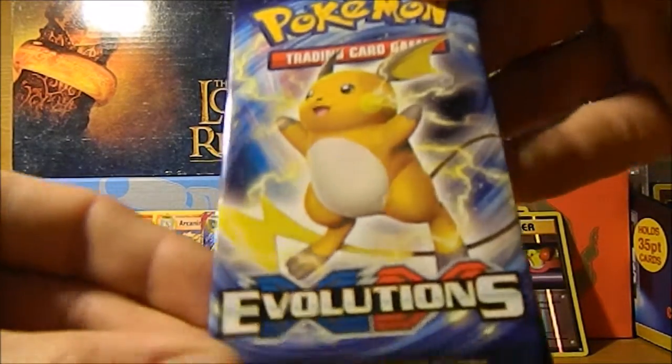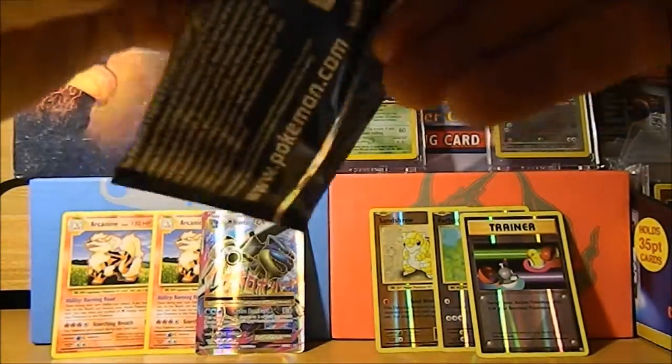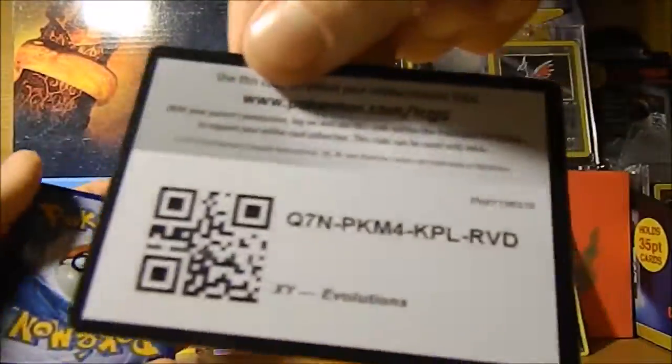Mega Blastoise, guys. Mega Blastoise! We have Raichu — last pack here. 35 seconds on the clock, 32. Awesome guys, barcode for you.